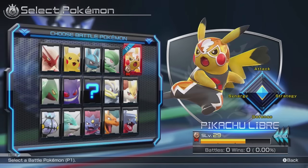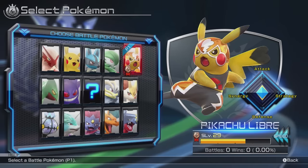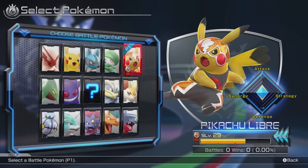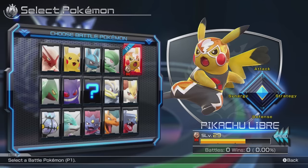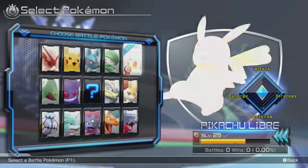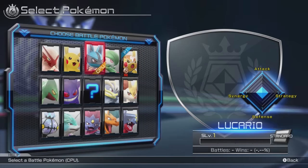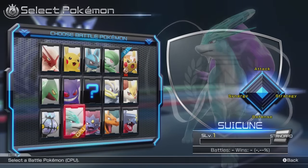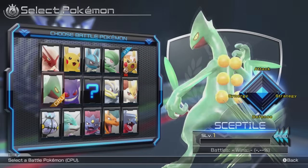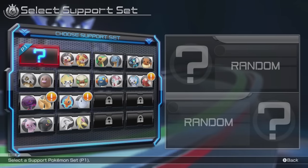I'll be picking my favorite character in this game: Pikachu Libre. Look at him - amazing costume, has like a heart, has his tail. We'll be versing off against Sceptile. Two fast Pokemon on this first battle.